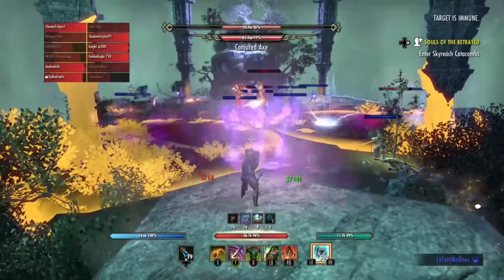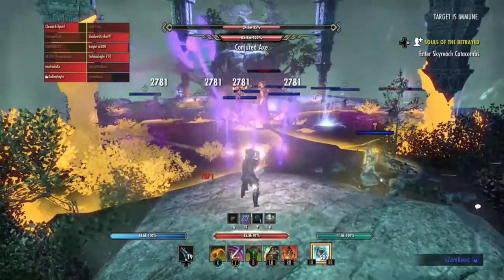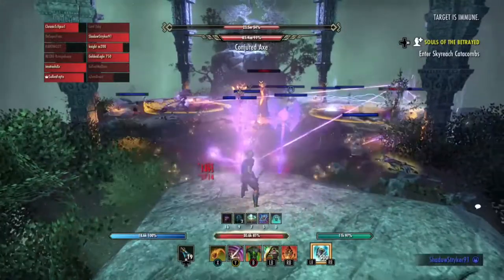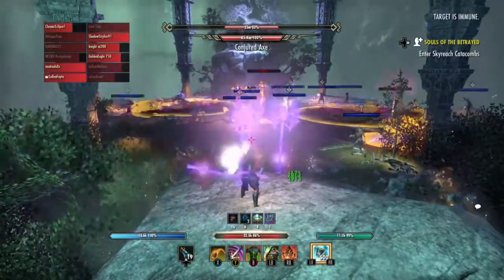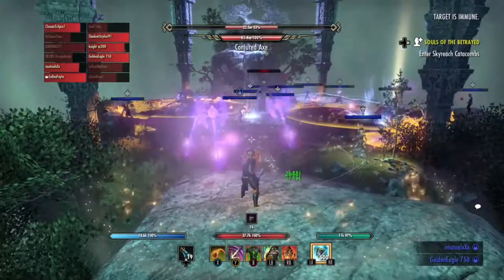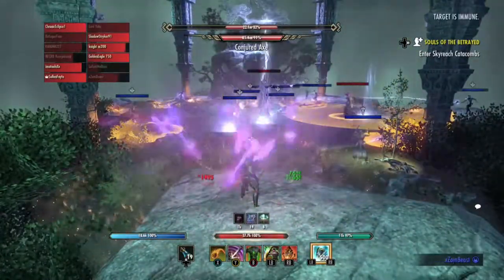That third strategy is what I use mixed with the fourth way. Way number four is damage. I can confirm right now that a 10-second loop of damage will keep the axes on you. So dealing damage every 10 seconds will keep the axes on you. The set I'm using right now to demonstrate this strategy is the Resilient Yokeda. Every time I get hit every 10 seconds while I'm blocking, I do AoE damage and it heals me.